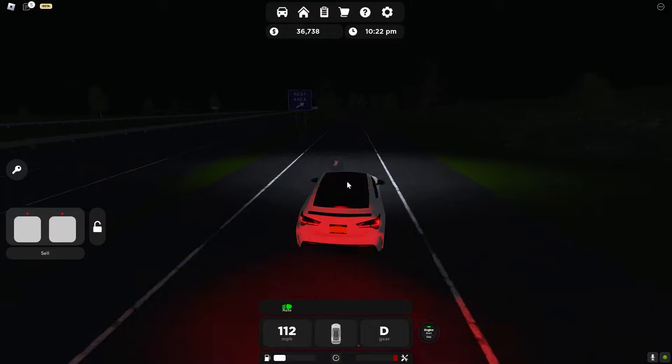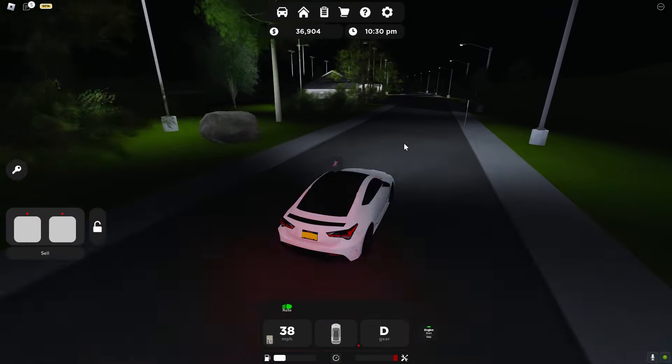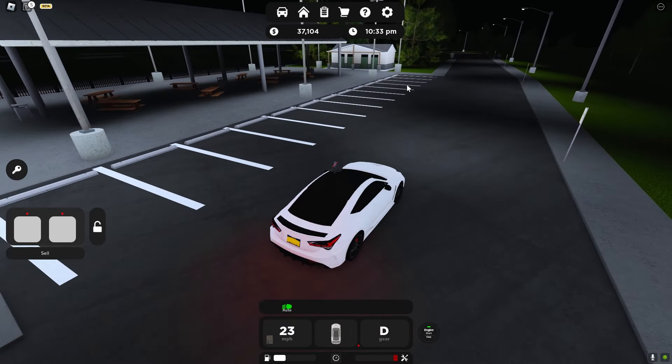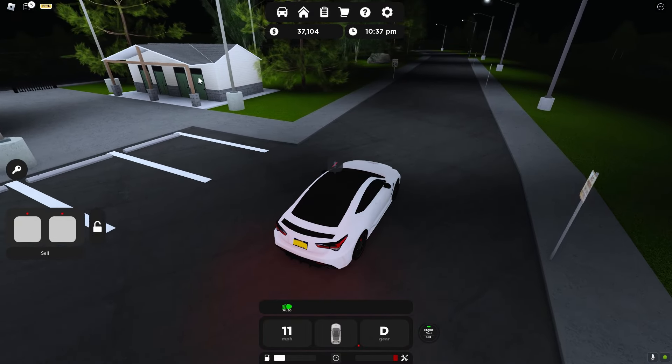Here we are approaching the rest area — here's the parking area you'd normally see at a rest area. There are parking spaces, picnic areas where you can eat, and restrooms.